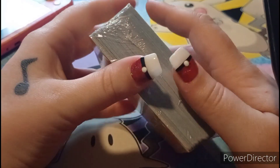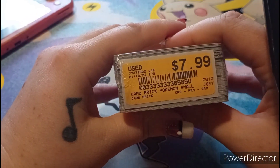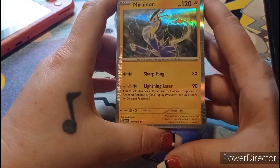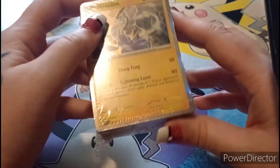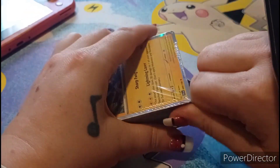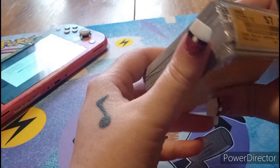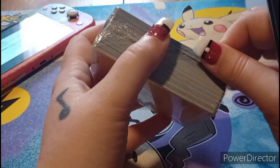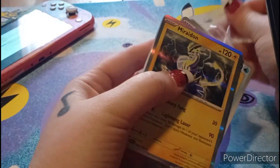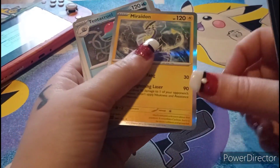Hey guys, it's your queen! I just got back from the game store where I picked up this card brick for eight dollars. I was so excited, so I wanted to do a card unboxing — unwrapping with you guys. The only Pokemon you can see on the back is my Rhydon and this energy card, so we'll see what we got.